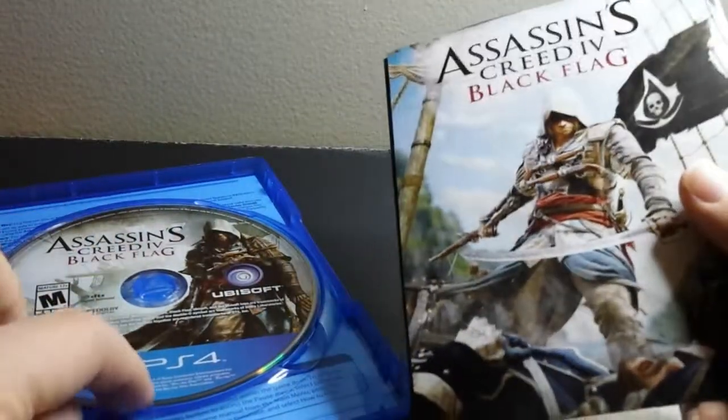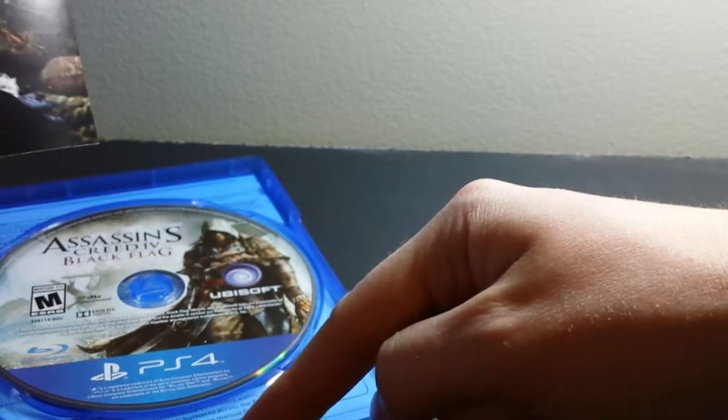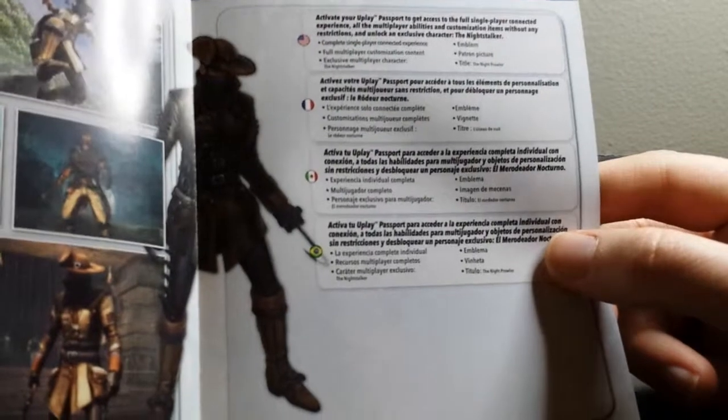So that's all you get with the game: the game disc itself, your code on the back of the front cover for the additional 60 minutes of content, a throwaway ad packet, and a code to sign up for Uplay so you can get all the extra multiplayer and some extra single player perks like an extra title and stuff like that.